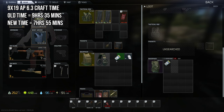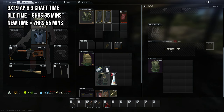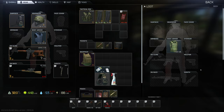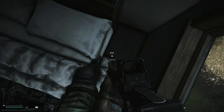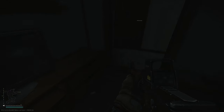We've also had a change to the 9x19 AP 6.3 ammo craft — that used to take 9 hours 35 minutes and it now takes 7 hours 55 minutes. To do that craft you're going to need 400 rounds of 9x19 PST GZH and 2 red gunpowders, which will give you approximately 150 AP rounds in return after the craft.